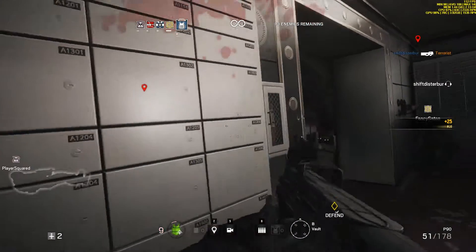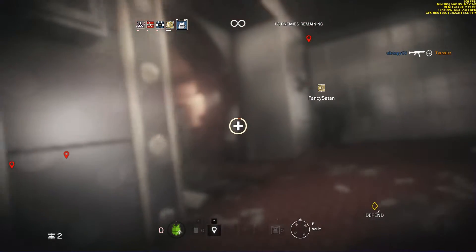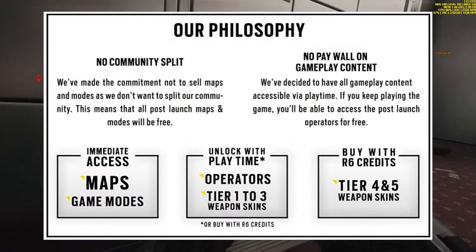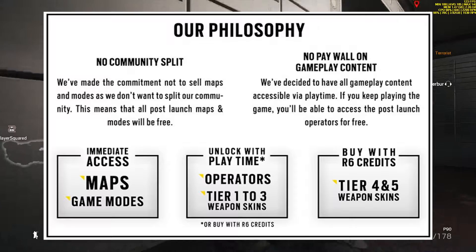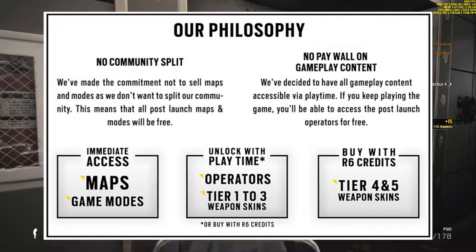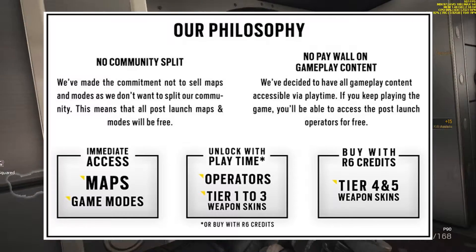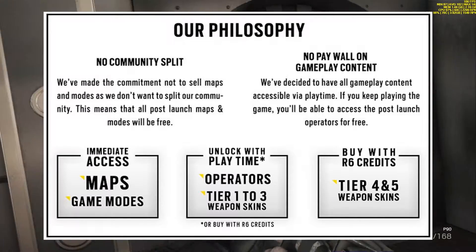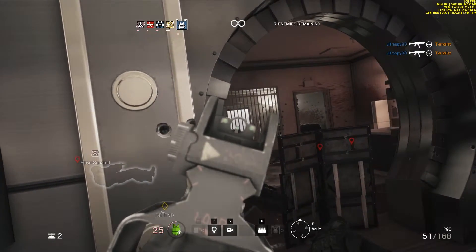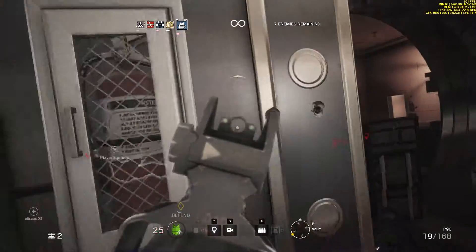This is fantastic news for players. Ubisoft has released a Rainbow Six Siege promise that it won't split the players or split the community, because everyone will have access to the same content. Those without the season pass will have to grind for these operators, as they are 25,000 Renown a piece — so it looks like I've got a lot of playing to do for the next week. Those are the basics for the new DLC calendar and the Black Ice DLC season.